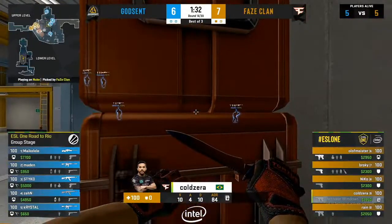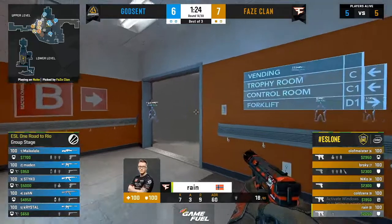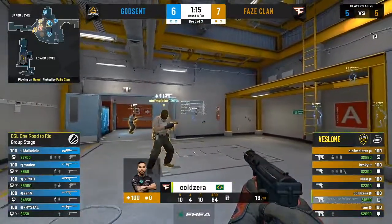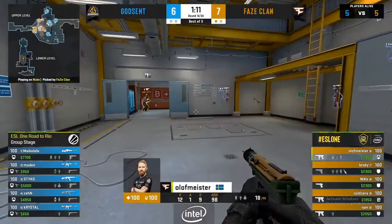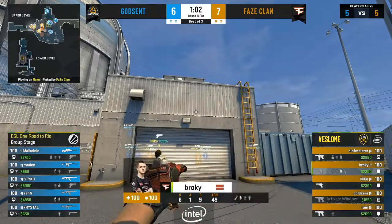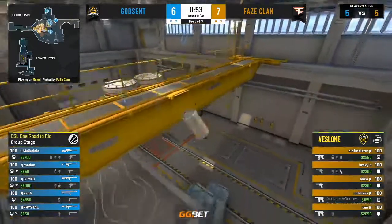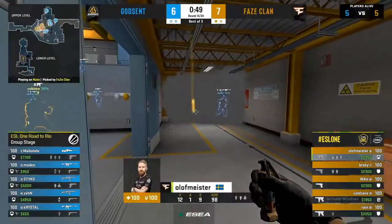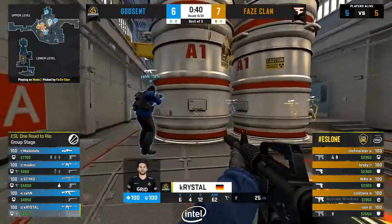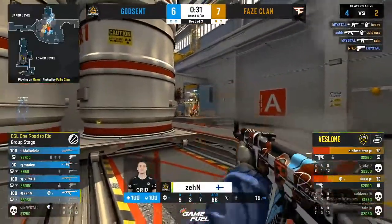Godsend will need to get there first — they've already won an eco on the CT side; can Phase do it back? Phase bleed utility slowly hoping Godsend make a mistake, but it's not happening. A top site hit is incoming. Smokes off — looks like a squeaky push into the vents. There's already a player on the other side of the smoke, creating a dilemma for Phase. The lineups are there. Nico gets a nice deagle shot but gets taken out by Maka Layley. The TEC-9 doesn't have the distance needed.